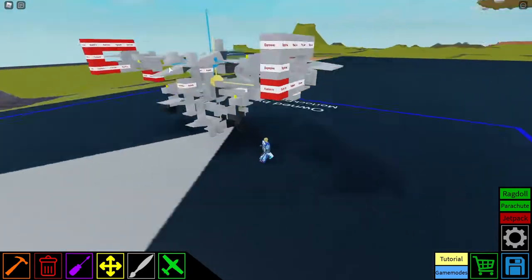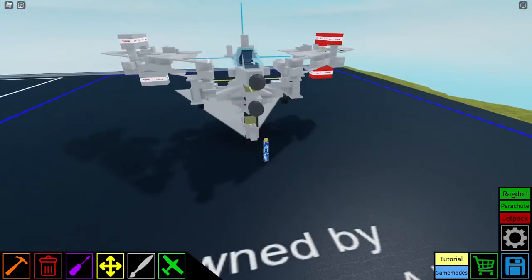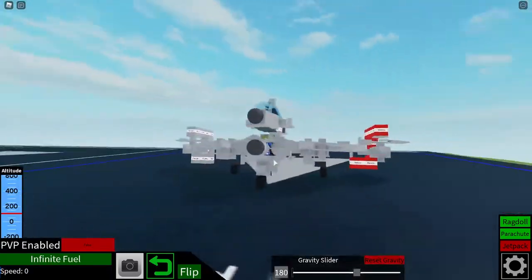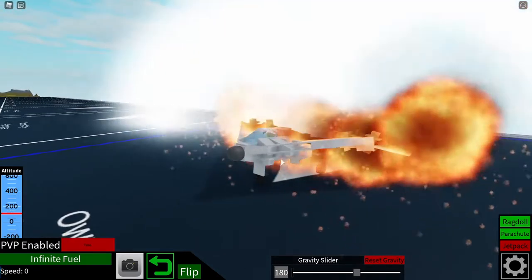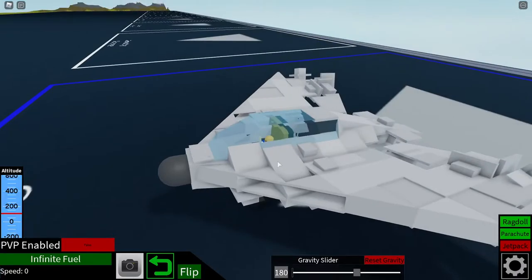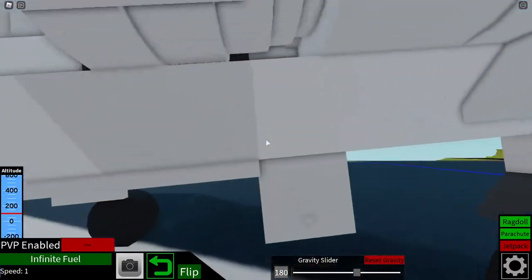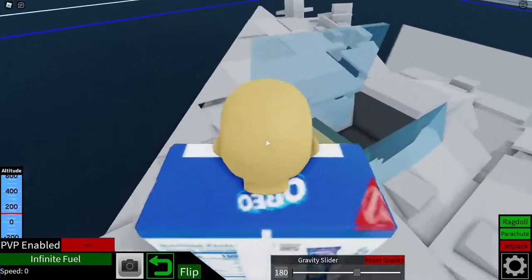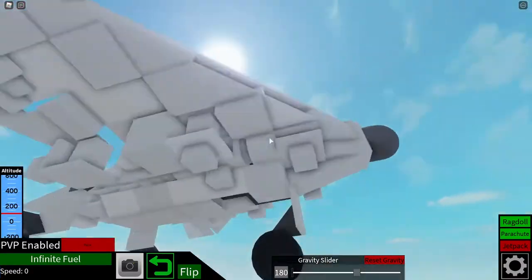It does use TNT, I know, but this is a private server, so I used what I had to use. Now, it does fold a little interestingly. And there we go — you are able to get in and out. It has tricycle undercarriage. The landing gear, the nose gear, does actually fold in smoothly now. It has a little flap.